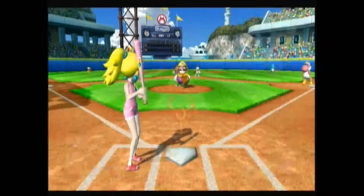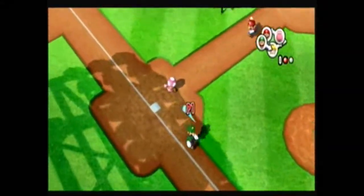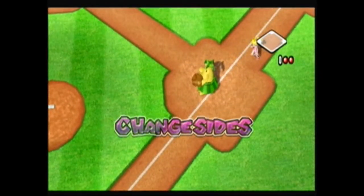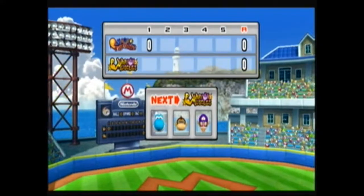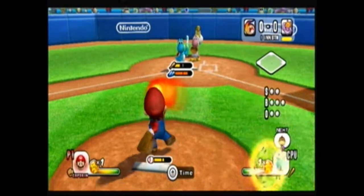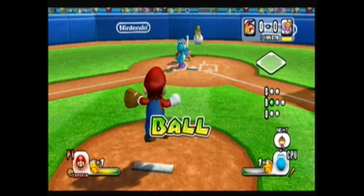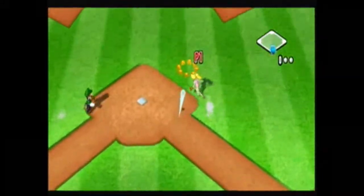Along with the regular baseball game mode, there's an adventure mode where you gather up all the teammates and team captains, and that's how you unlock most of the characters. There are different stadiums to play in, and I'm playing in Mario Stadium. Each stage has its own gimmick, but Mario Stadium has no gimmicks.